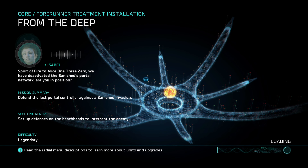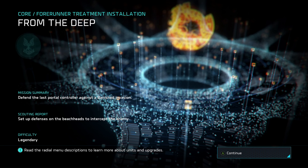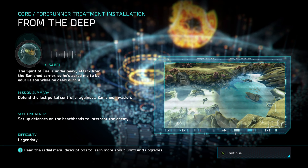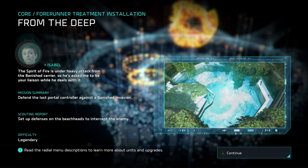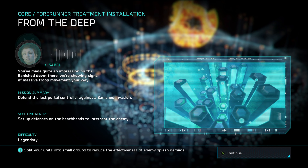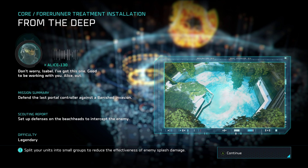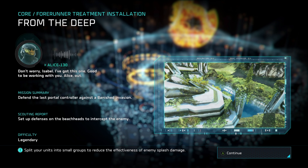The Spirit of Fire to Alice 130. We have deactivated the Banished Portal Network. Are you in position? Isabelle, I wasn't expecting to hear from you. Where's the Captain? The Spirit of Fire is under heavy attack from the Banished Carrier, so he's asked me to be your liaison while he deals with it. You've made quite an impression on the Banished down there. We're showing signs of massive troop movement your way. Can you hold out while we're dealing with this attack? Don't worry, Isabelle. I've got this one. Good to be working with you. Alice out.